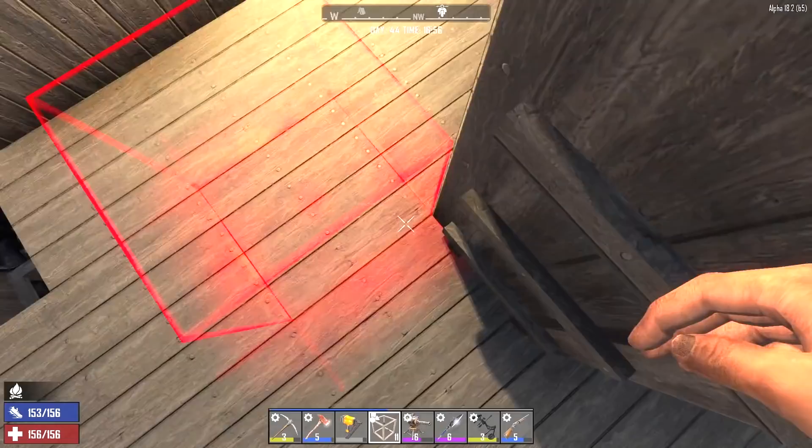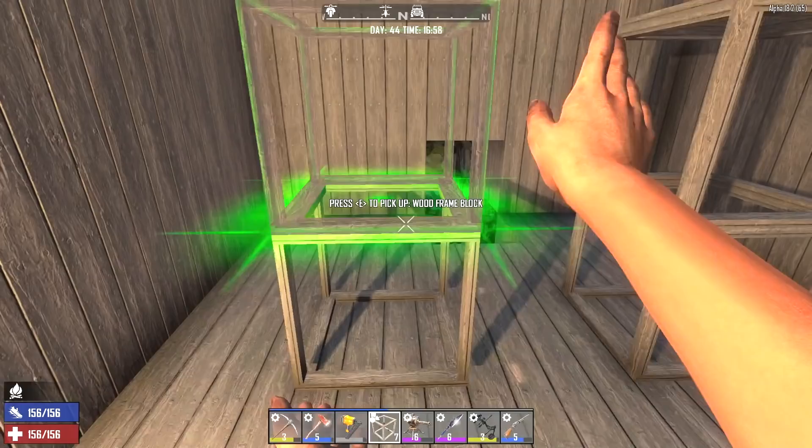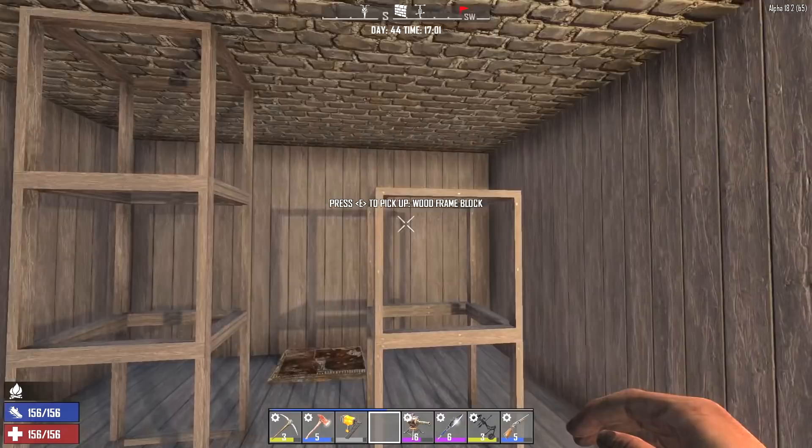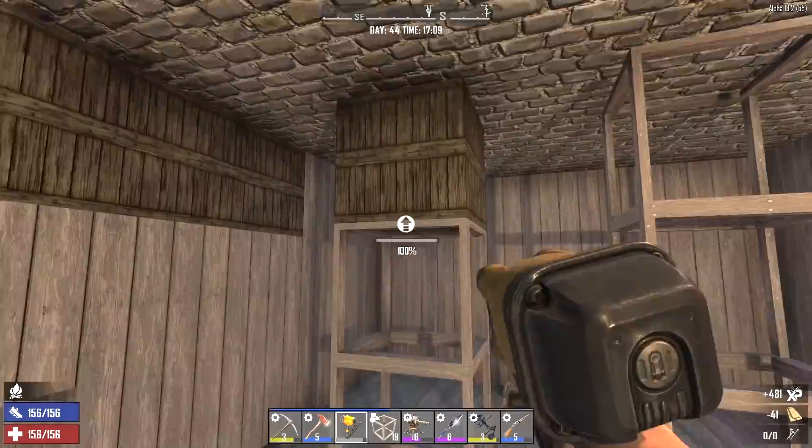Let's get down here real quick before we start upgrading the outside. We need to put in a few more support columns down here. The last thing I need is this place to implode because we dug this bunker. With a few more support columns like this, that should hopefully prevent that from happening.